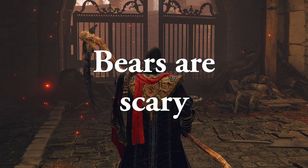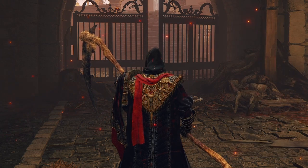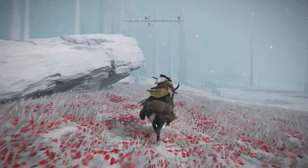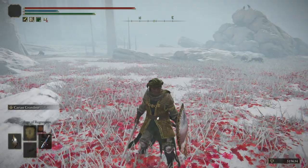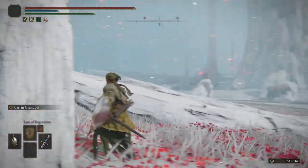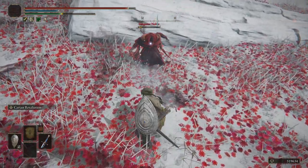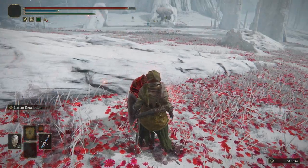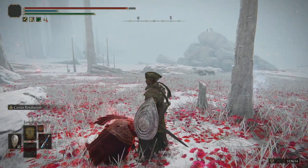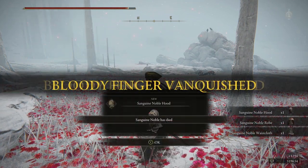Step seven, we're getting the Sanguine Hood. You've got to get invaded by the Sanguine Noble, which happens somewhere within the Consecrated Snowfield or whatever it's called. Just watch out for the bear because I don't trust the bears. All you have to do is just beat this guy's ass - for the most part he seems to not have much of a will to live, so it shouldn't be that much of a problem. He drops the whole Sanguine set, however we're just going to be using the hood.